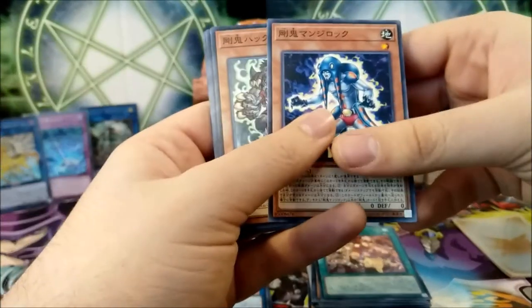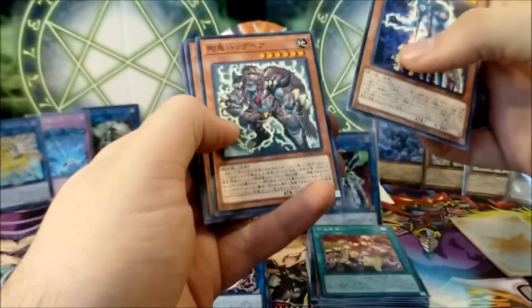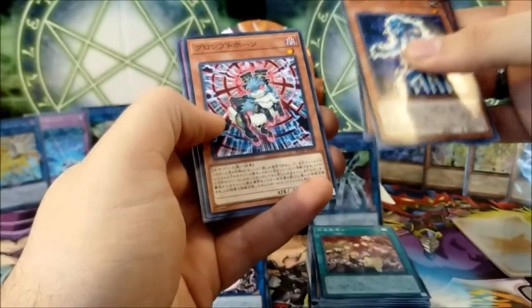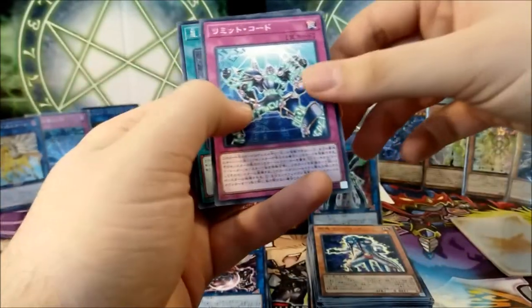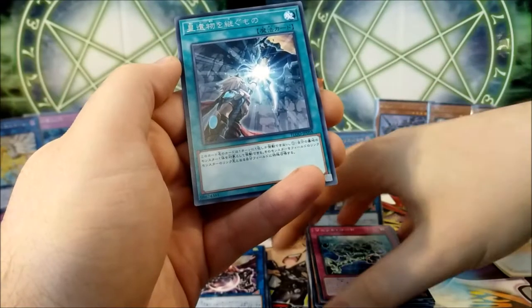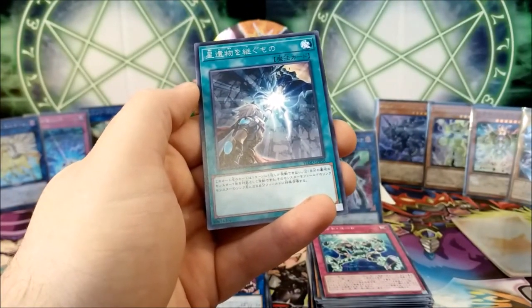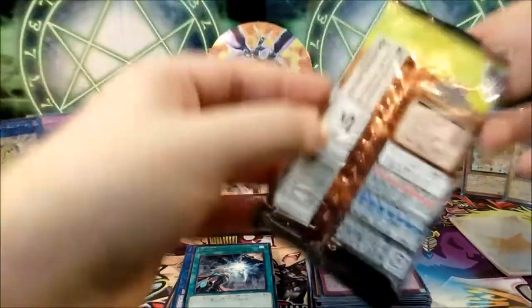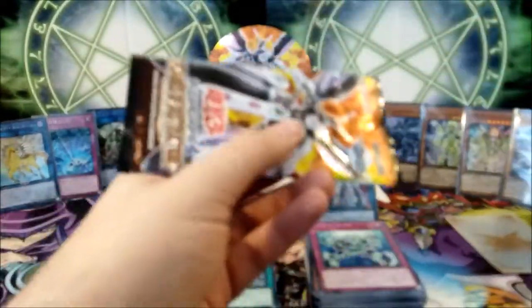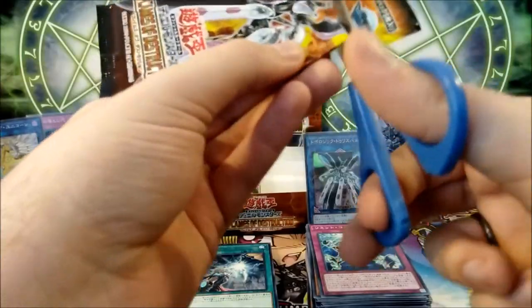Next pack — Goki Octostretch, Goki Hug Bear, that horn thing. We have a new code card, and what is this? Number 58, World Legacy Inheritor — interesting. Come on foils, we need more awesome foils. Give us the Warashi.